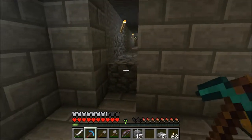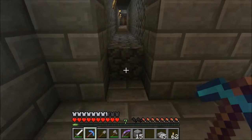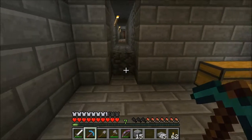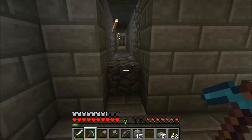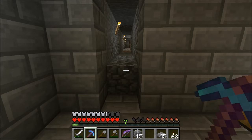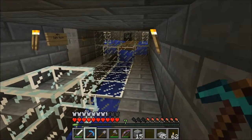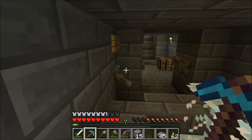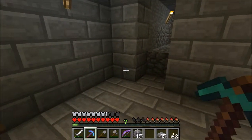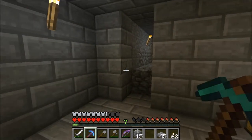We've got a few other things coming down the pipe. I want to put in an iron farm — the structure is easy to build, but getting the villagers in there is a bit more difficult. I may do parts of that on camera. We do have a blaze spawner down in the nether that's getting some use and gives a little bit more XP, but if you just don't care to go down there, you can come back here and use this spider farm. We've also got a nether wart farm and gates to get out and about.